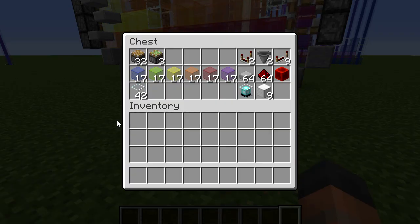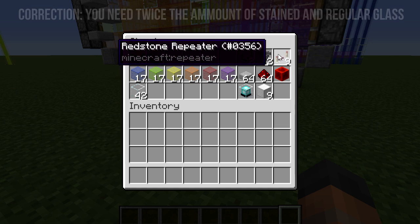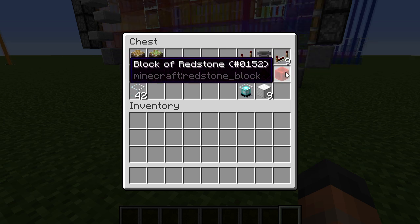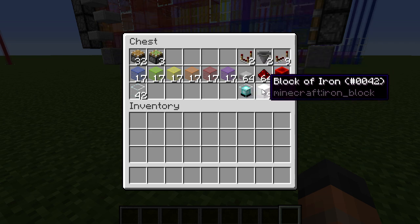Let's start off with the materials needed to build this. You will need 32 pistons, 3 sticky pistons, 17 blocks of each color of stained glass, 42 regular glass, 9 repeaters, 2 hoppers — obviously you'll need some items to put in those, they are for the hopper clock. You'll also need two comparators, a block of redstone, around a stack of redstone dust, plenty of half slabs, and of course you'll need a beacon and some iron blocks to make it work.